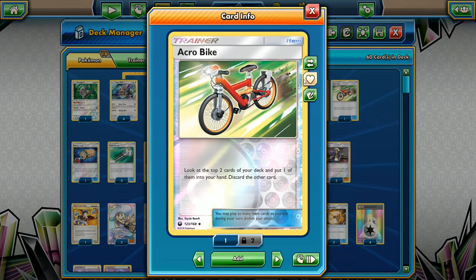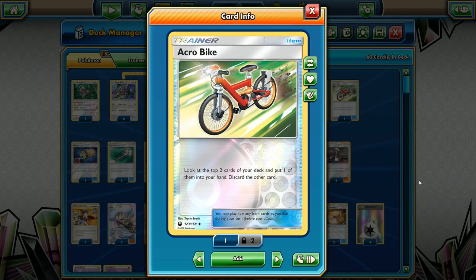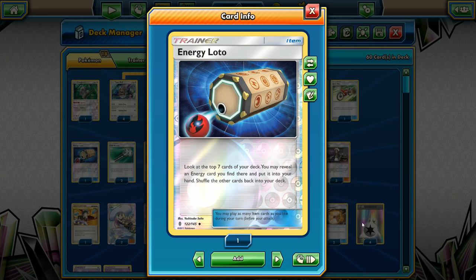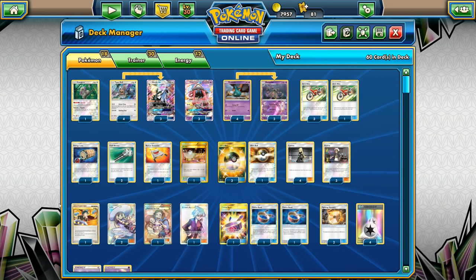For item cards, we're running four Acrobike. It's a good consistency card and helps get basic energies into the discard pile — this deck really wants Psychic energies in the discard. Running one Energy Lotto to make sure you find your Double Colorless when you need them. You look at the top 7 cards and may reveal a Double Colorless or basic energy to put into your hand. We'll target Double Colorless, but can grab a regular Psychic if needed. Trying to be as consistent as possible.